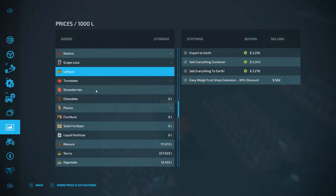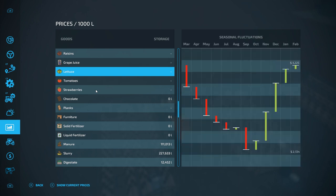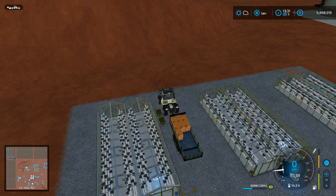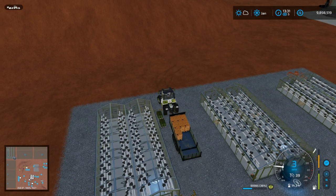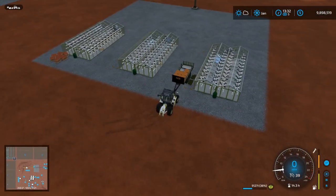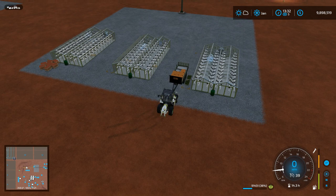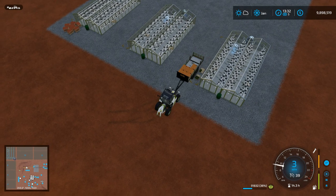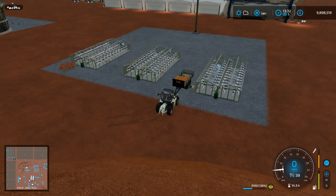Let's have a look at the price for lettuce. We are currently up to $33.43 at the Sell Everything container, and the current top price we were expecting was $32.25. So I think that's quite good, and it's only January too. There's a chance it could go up more. Not massively concerned, but we were over here with this, so I figured we'll take the opportunity to fill up on all this stuff.